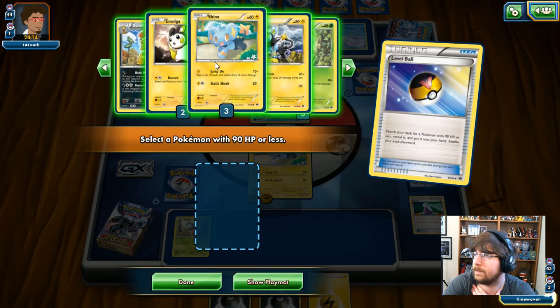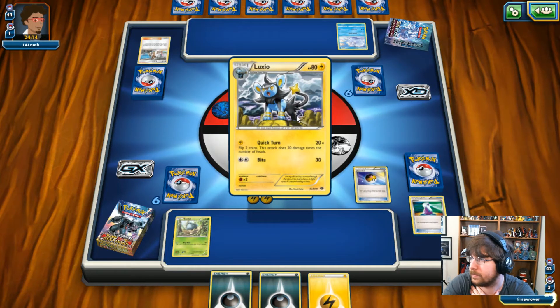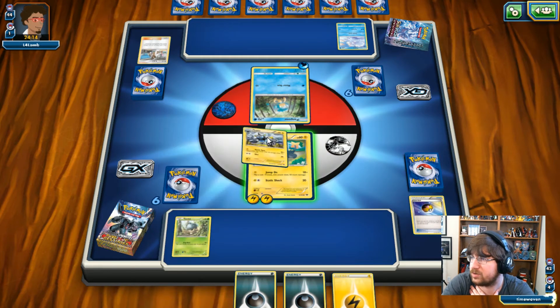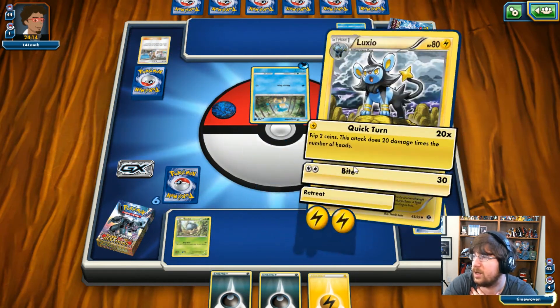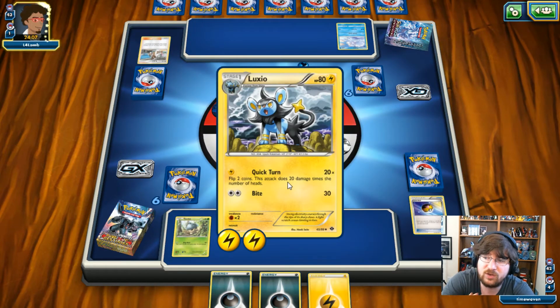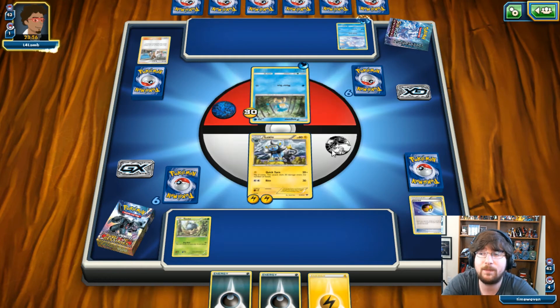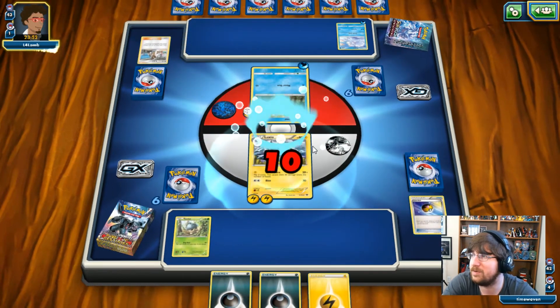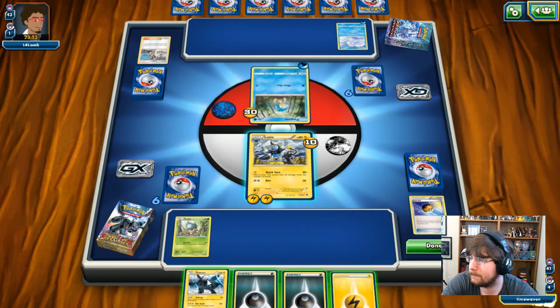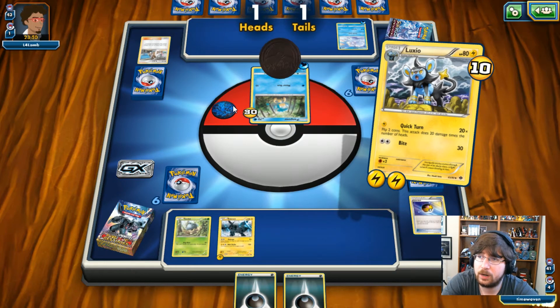Damage increased to 30. I get a Level Ball, which is pretty good — I can go straight into my Luxio and start doing some bigger damage. I can go for Bite for 30 — guaranteed damage. Now I'm two turns away, so I could Quick Turn on the following turn if I land both heads. Either way, Quick Turn or Bite will put me in range of knocking this thing out, so I can go for Quick Turn and have the possibility to knock out this Pampour next turn — that is my only saving grace here. It does go for Water Gun and hits me for 10. We get a Zekrom, which is absolutely wonderful — I can start setting this thing up.